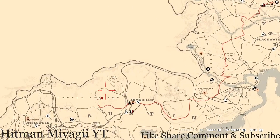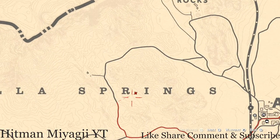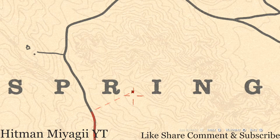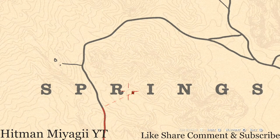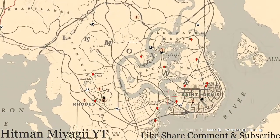Next, the Caribbean Rum antique alcohol bottle - today that's right outside of Armadillo, right here at this location, between the R and I of Springs, in the dirt in front of a tent. You will get the Caribbean Rum antique alcohol bottle when you come over here. Make sure you use your eagle eye by clicking in the thumb sticks and you should see it down on the ground in front of the tent.